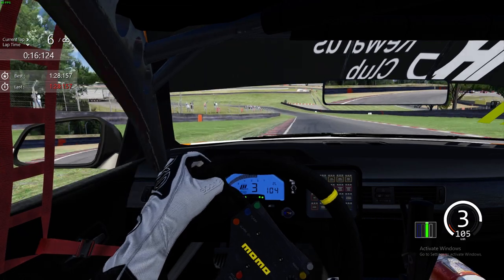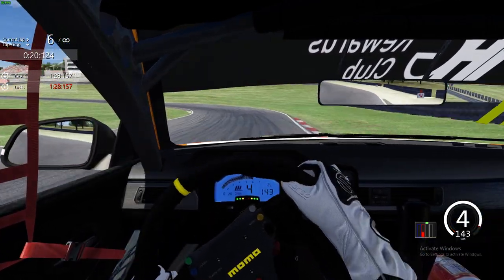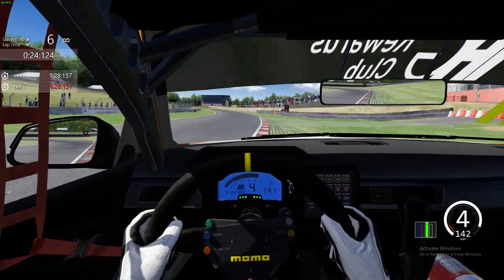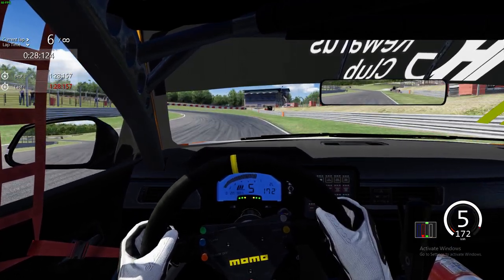Turning in, keeping it tight, running the car all the way out wide. Line ourselves up in fourth gear for this left hander — clip that corner, but not too much. You want to just kiss the curb, otherwise it will throw the car out sideways and you will lose an awful lot of time.